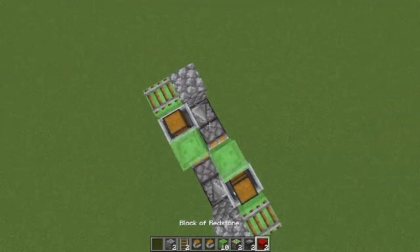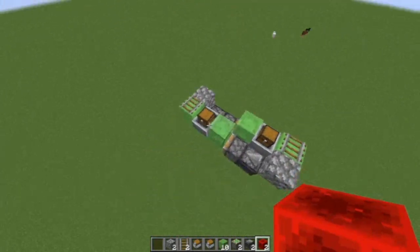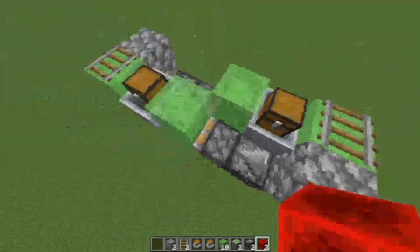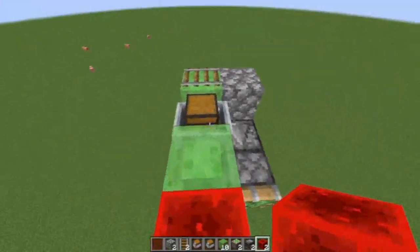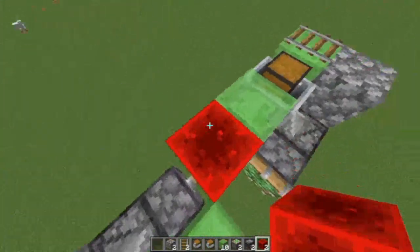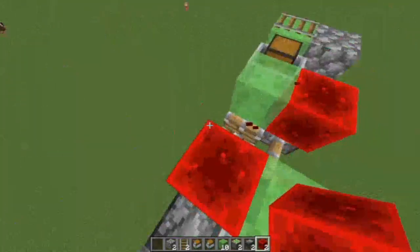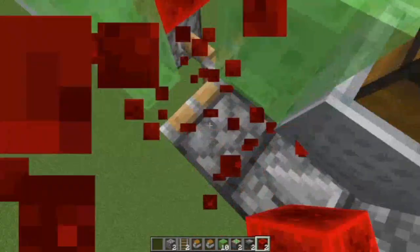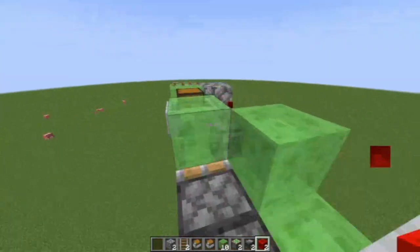Congratulations, you have just made an entire flying airship base in Minecraft Java Edition. To activate it, you want to place a redstone block — make sure not to fall off — on any of the pistons. Once you remove the redstone block from the piston, you will start going in that direction.